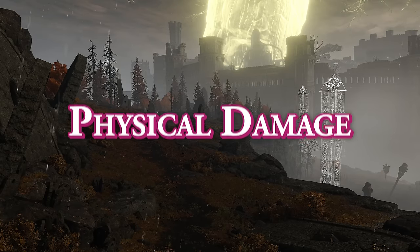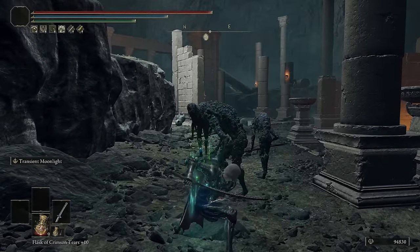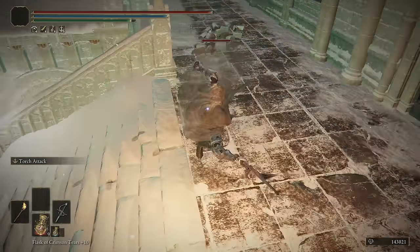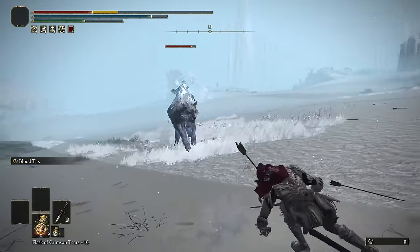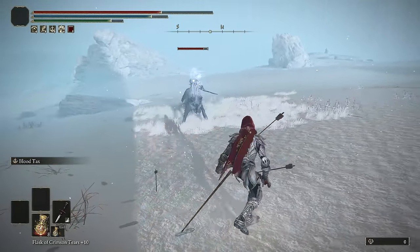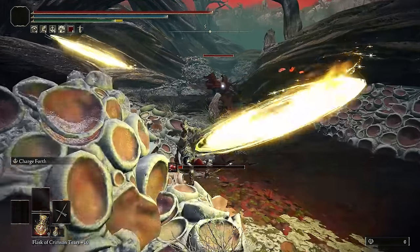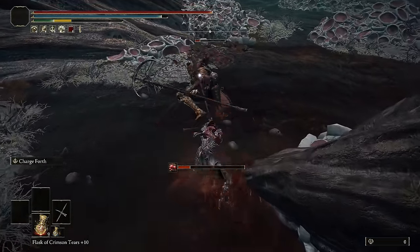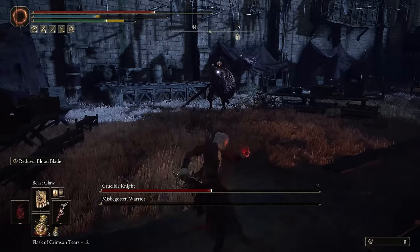Physical damage is split into four main categories: Standard, Strike, Slash, and Pierce. Katanas, for instance, deal slash damage, but most have heavy attacks that deal Pierce damage. The general rule of thumb is that if it looks like it deals Pierce damage, it does — if you're thrusting your sword forward in a stabby motion, you're probably dealing Pierce damage. Not true 100% of the time, but there are also some less obvious examples like the Lucerne and Warpick not dealing Pierce damage despite their design, and you can even find subtypes of physical damage on certain incantations like Beast Claw.